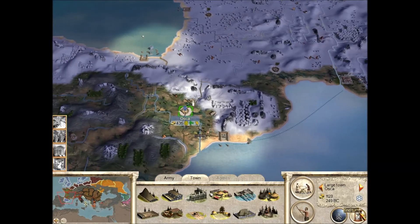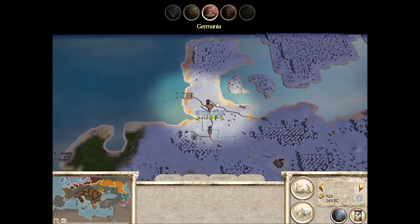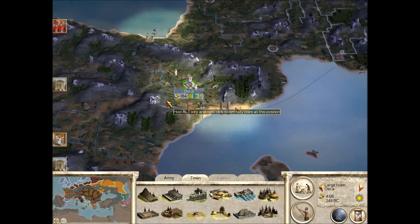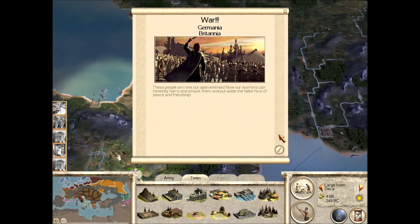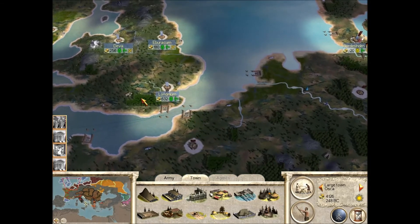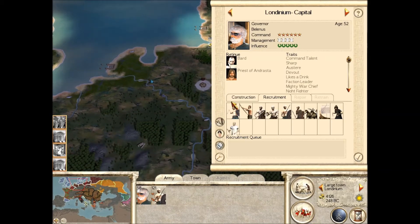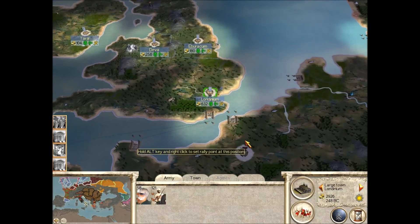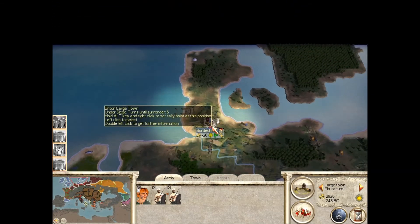They're too happy and they have too much population growth. Oh, there's a Carthaginian army there. Oh dear. I knew it — we're under siege! Those German bastards. Okay, so now I'm going to have to build an army. I've got to build an army, I've got to go to war. Whatever will I do? I look forward to it. I'm going to build that so everyone gets a bit more experience when they get built, and then I'll start building up an army. This mouse, honestly — I'm really not moving my hand, it's just going.